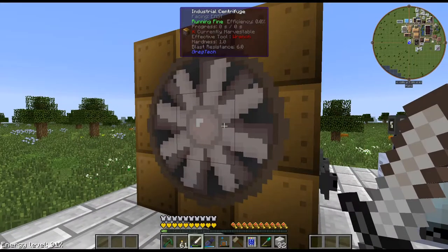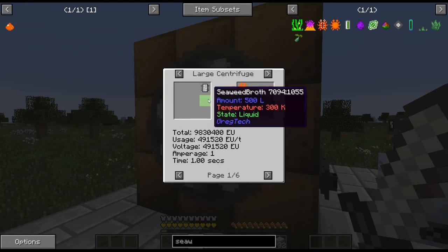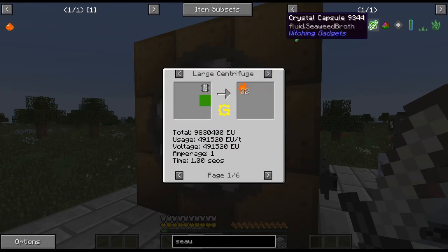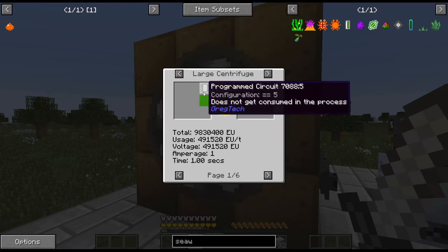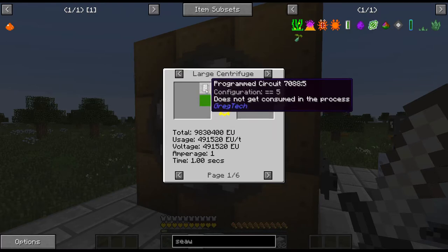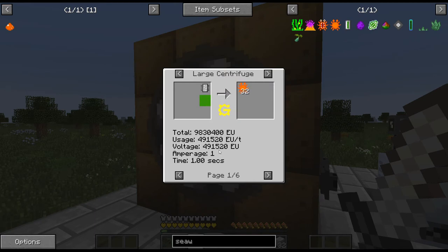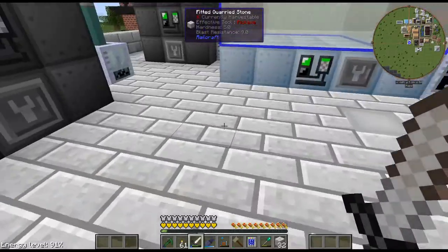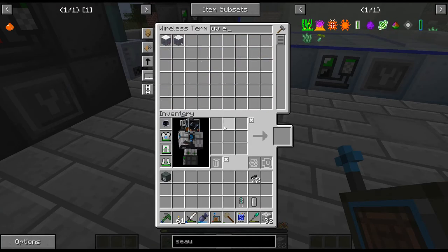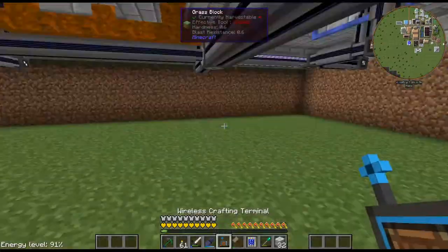Maybe something is conflicting here. I'm worried there is a conflict — because it was kind of screwing up in Steve's Factory Manager as well. That is a UV power recipe, so I need a UV energy hatch. All right, let me fix this — made a little mistake there.